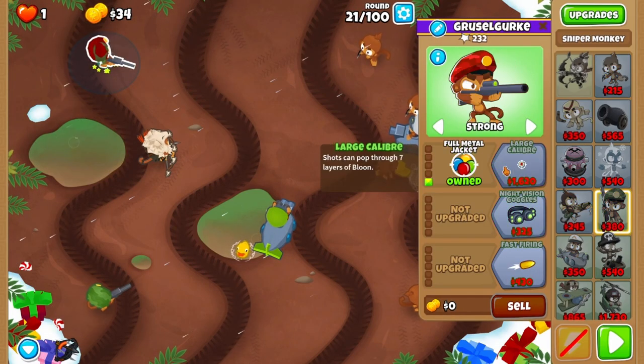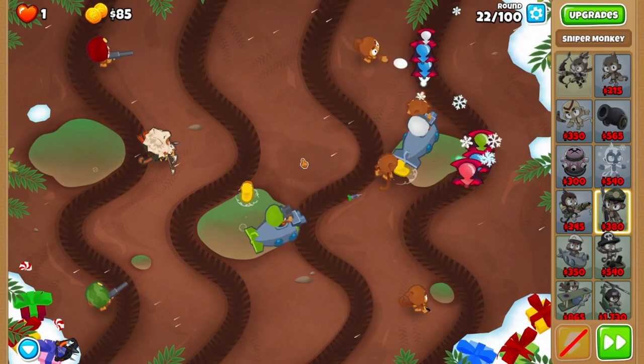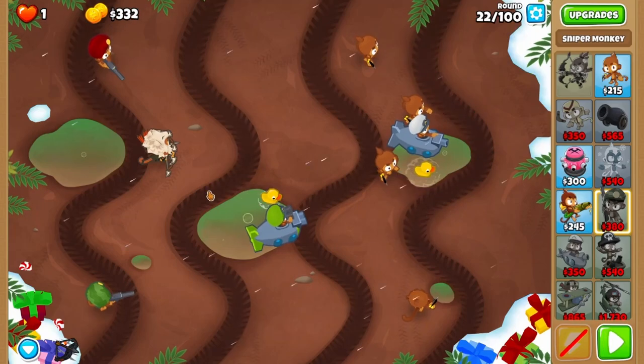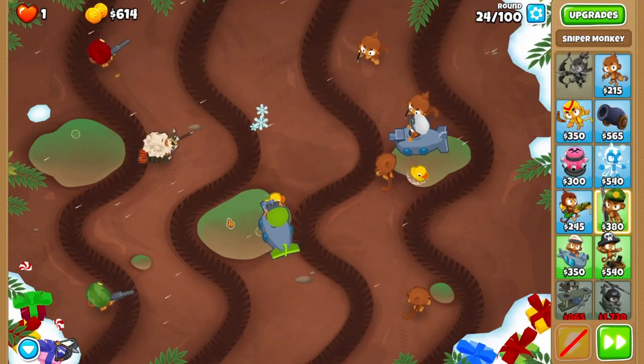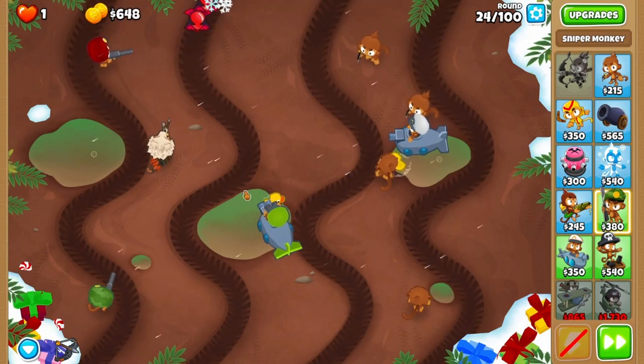Upgrade your top sniper to 100 and prepare the micro for rounds 22 and 23. Sometimes you won't need it, sometimes you will — just get lucky. If you make it past this point, congratulations, this map is nowhere near as tough.